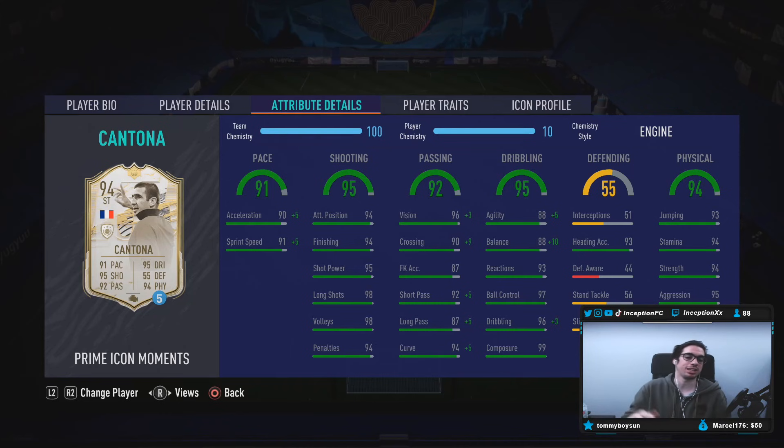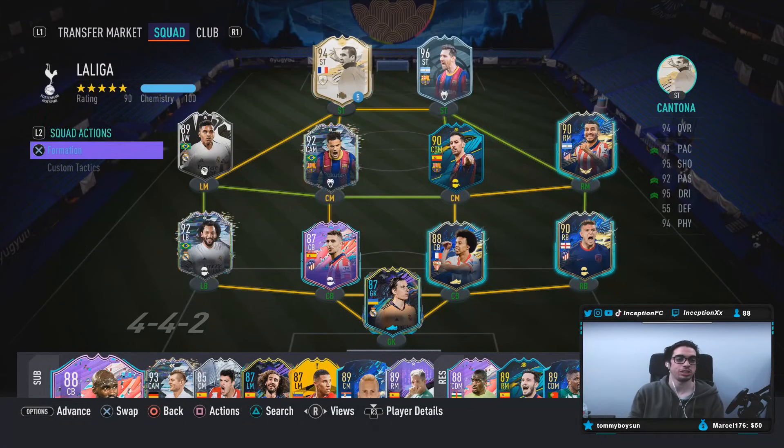With the dribbling in-game, we'll be looking at his base characteristics from 88 agility, 88 balance. But with the engine chemistry style, we will be boosting the dribbling to make him as responsive as possible. He's got 93 heading accuracy to work with the power header trait. For his physical — his physical is pretty disgusting. For a 6'2" player with a high and average body type, we're working with 95 aggression with good pace, 94 for strength, 94 for stamina, and 93 for jumping. Definitely looks like a very interesting card.